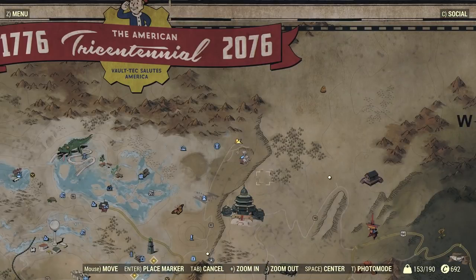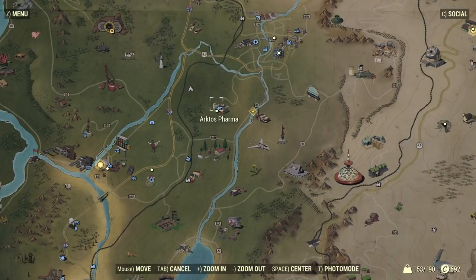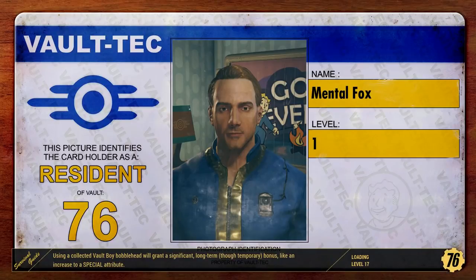Let us fast travel to here. Oh, there's somebody here. Fast travel to here, and then we'll go over here and see if we can find this fuse. That's going to spend caps. Yeah, going through the caps. But I think I have a whole bunch of caps and hopefully we'll continue to collect them. Hopefully I'll figure out a way to make caps at some point so that I can fast travel without worrying about the caps, because I think I'm going to be doing a lot of fast traveling in this game.